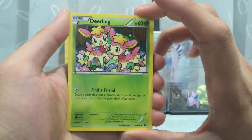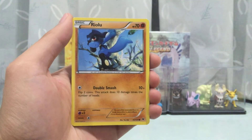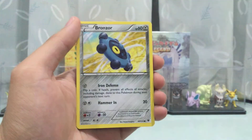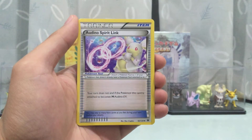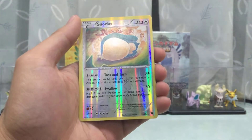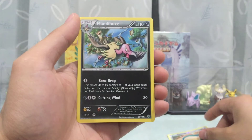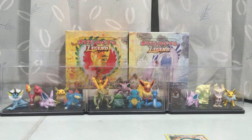For Phase Collide, the last pack, we got Dedenne, Snubbull, Binacle, Bronzor, Power Memory, Spirit Link, a reverse holo Wigglytuff, and Malamar as the rare. Once again nothing special, nothing good in this opening.